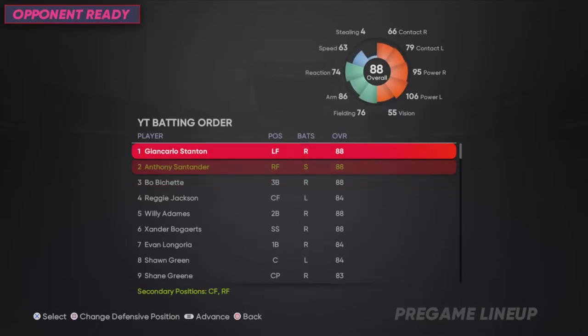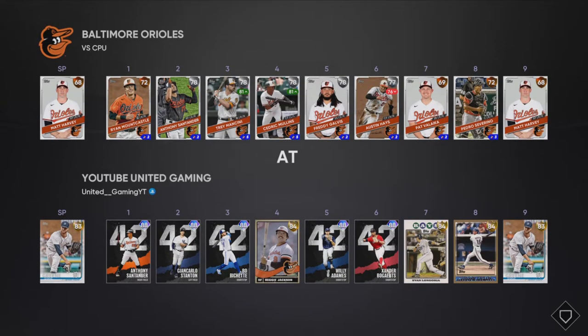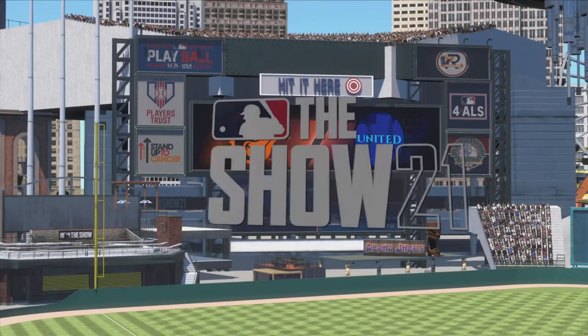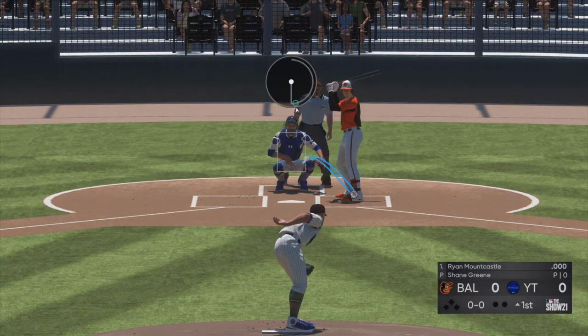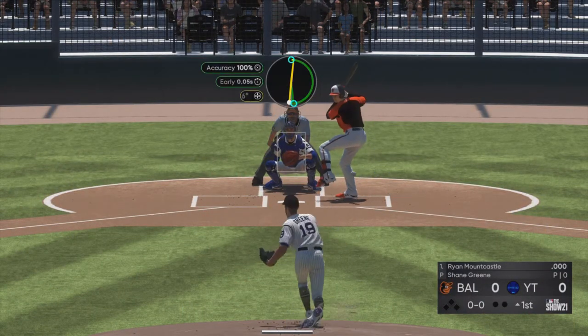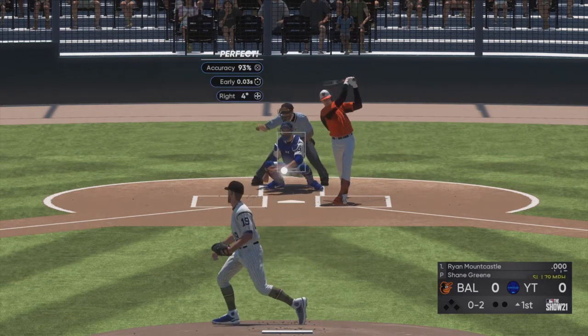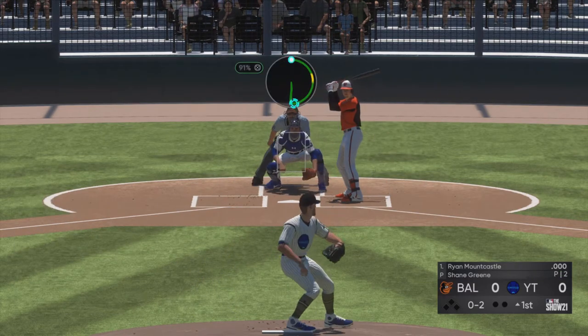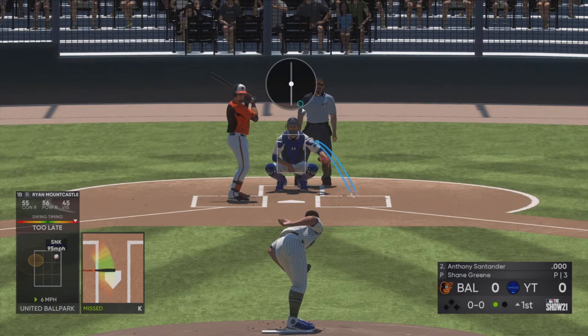Set your lineup accordingly and load in against the Orioles — we're going up against Matt Harvey. A lot of the pitchers you'll face with the Orioles are really bad, which is why you don't want to play at higher difficulties. For the pitcher moments, all of them are strikeouts, so try and get strikeouts with Shane Green. It's super easy because it's on Rookie — even if you use classic pitching you're probably still going to get them.